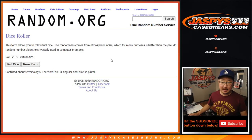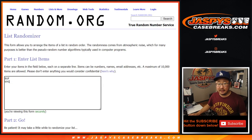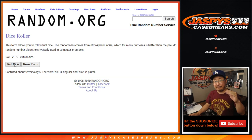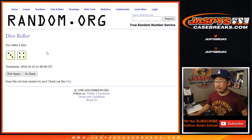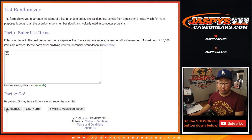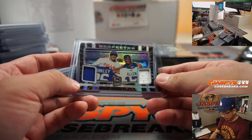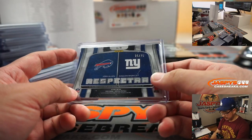Welcome back, folks — I got all the randomizers typed in. There are the three dual relics right here. Team on top after seven flips will get the card. Good luck — one happy person, one sad person. Flipping three and four, seven times each. And on the seventh and final flip — flips to Buffalo! Buffalo! Brandon Cooper with the Buffalo Bills gets this Respectra card to 75.